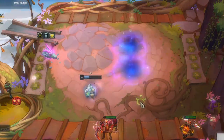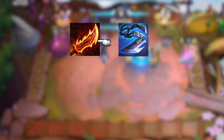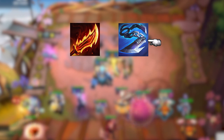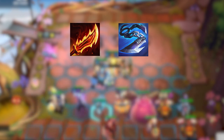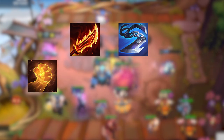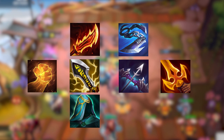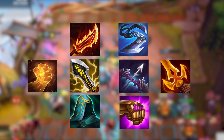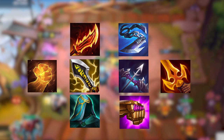Corki's best items are Rageblade and Giant Slayer, plus one more. Rageblade is good because it also stacks while Corki shoots his mini rockets during his ult, and Giant Slayer helps him take down massive frontlines so he can get to the backline even quicker. He also works well with Hand of Justice, Infinity Edge, Last Whisper, and Deathblade. You can also build QSS so he doesn't get CC'd. He even works with Jeweled Gauntlet, since his ultimate does deal some magic damage, and the crit from the item is decent.